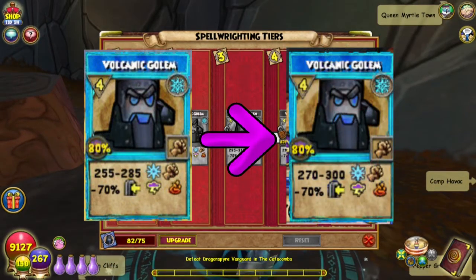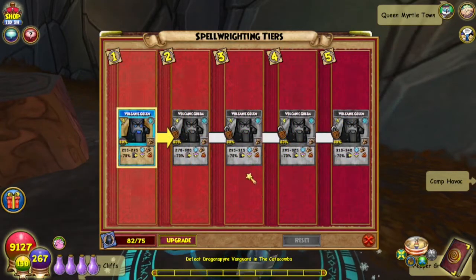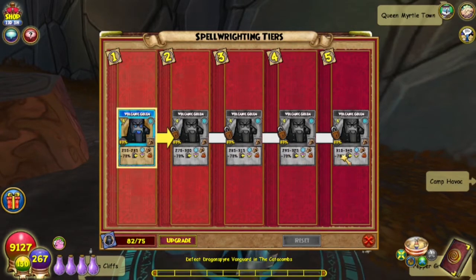Tier 2 goes up by 15 and does 270 to 300 damage. Tier 3 goes up another 15 and does 285 to 315 damage. Tier 4 goes up only 10 and does 295 to 325 damage. And tier 5 goes up another 15 and does 310 to 340 damage.